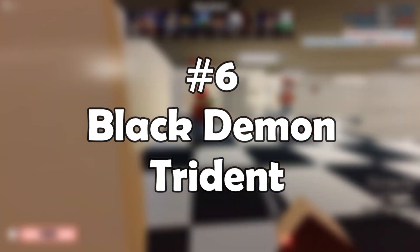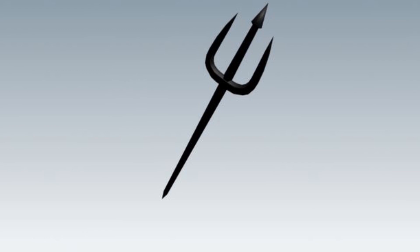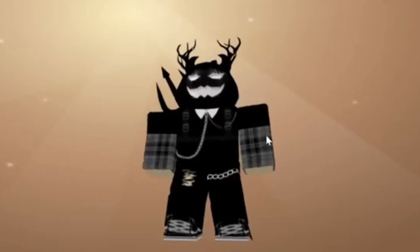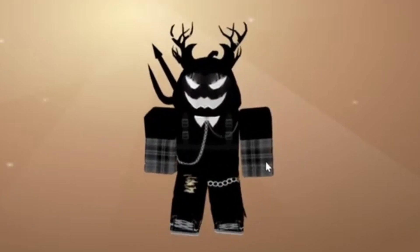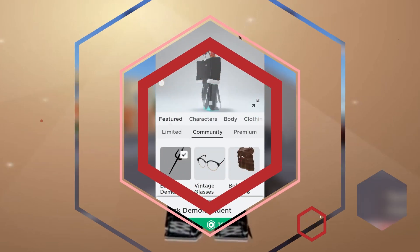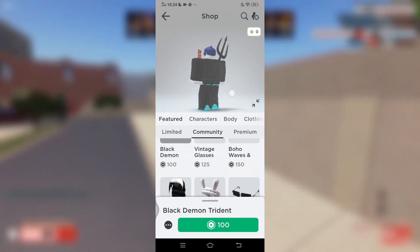Number 6: Black Demon Trident. The Black Demon Trident, designed by Jazzy Axe Tree, is available for purchase in the shop for 100 Robux. For Robloxians who prefer a more scary weapon to complement their edgier, darker aesthetic, this is one of the better options. This massive trident protrudes from behind the character with one large spearhead in the middle and two pointed edges on either side of the character's body.